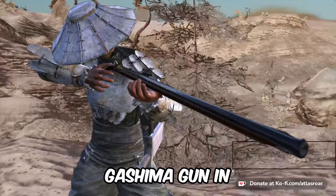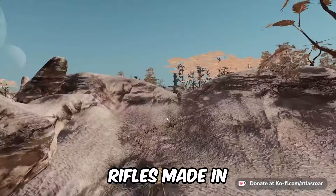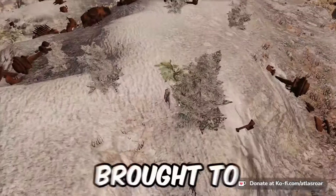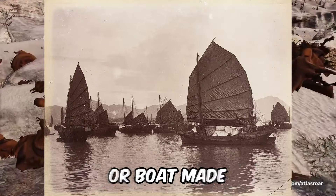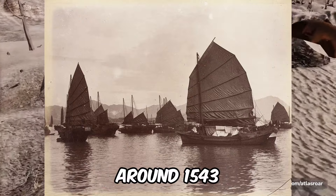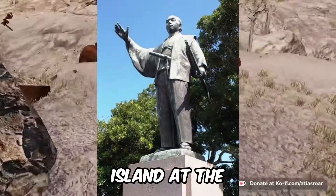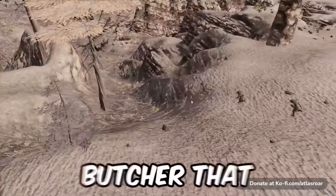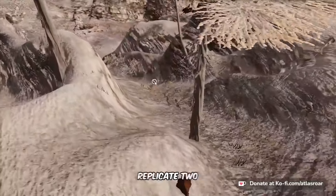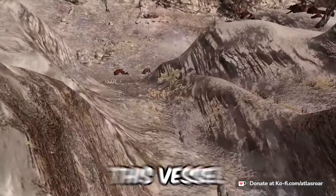The Tanigashima gun in real life was inspired by matchlock rifles made in India at the time and was brought to Japan from India by a Chinese junk, a boat made in China, around 1543. The gun gets its name from the lord of the island at the time, Tanigashima Togitaka, who ordered a smith to replicate two matchlock rifles he had actually bought from this vessel.